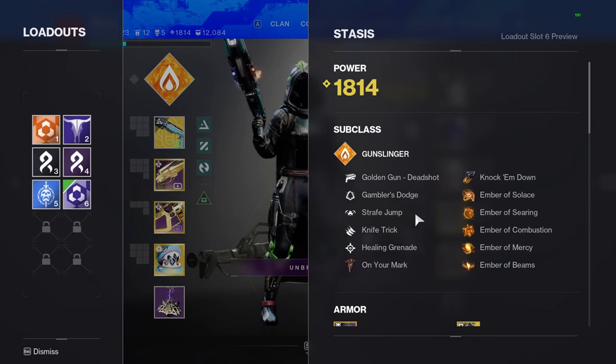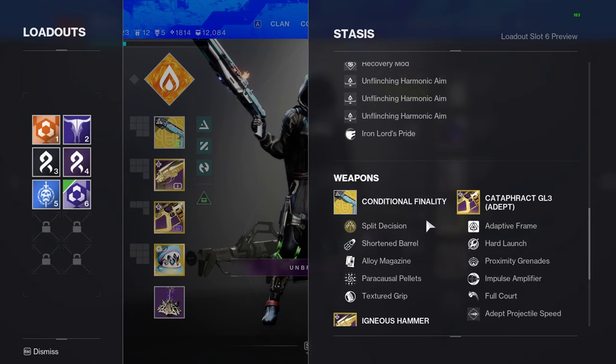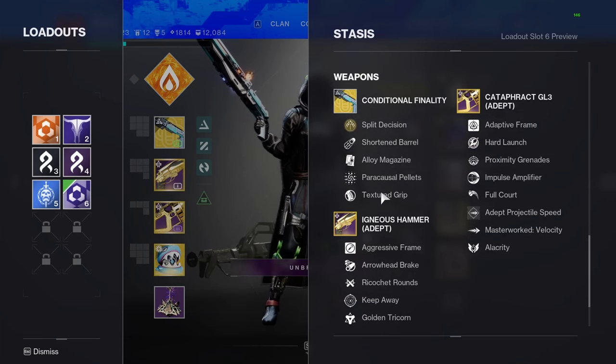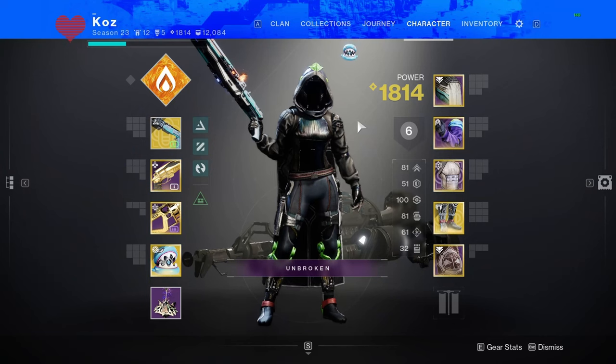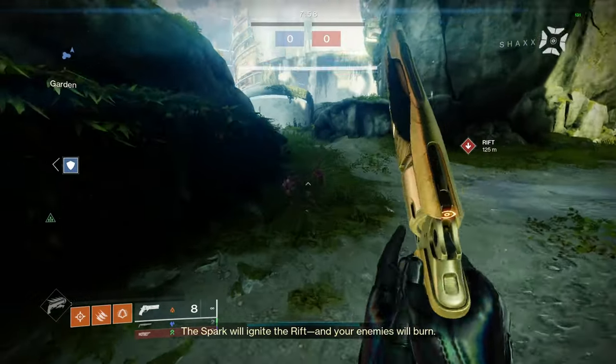Just going over the build real quick: Gunslinger, Deadshot, Gambler's Dodge, Strafe Jump, Knife Trick, Healing Grenade, On Your Mark, Knock 'Em Down. Here are the fragments and armor mods I was using. Conditional Finality — because why wouldn't you, it's one of the strongest shotguns in the game — and it pairs nicely with Igneous Hammer and the Golden Tricorn. If you enjoy the video, please remember to like and subscribe as it does help out the channel a lot.